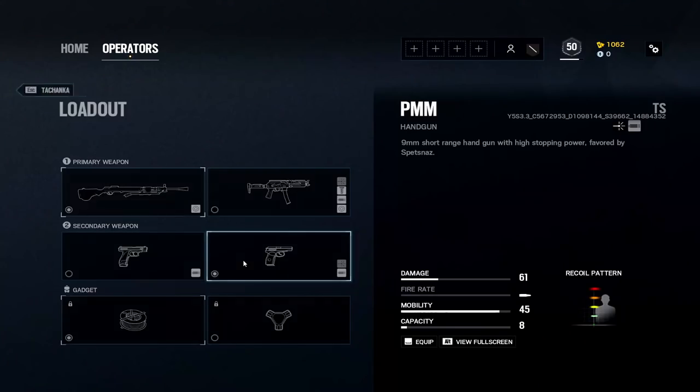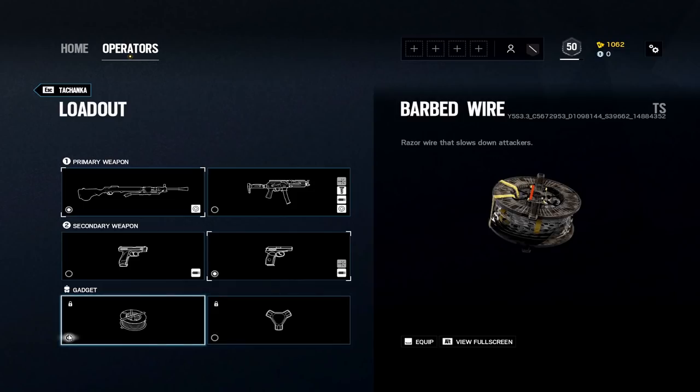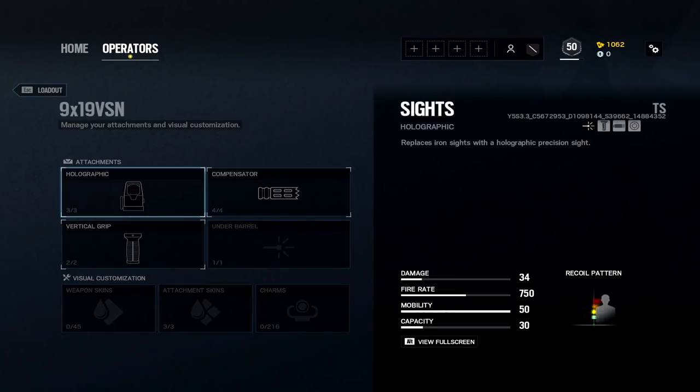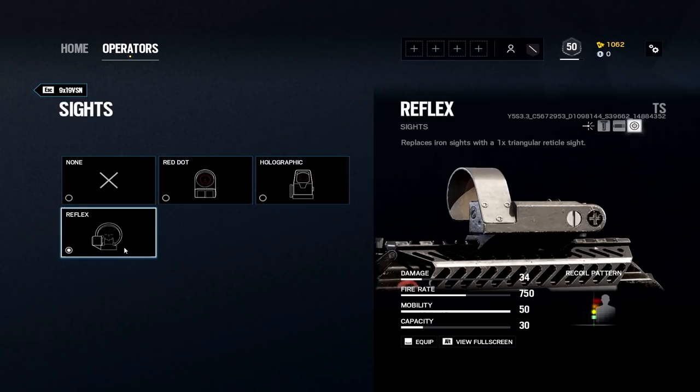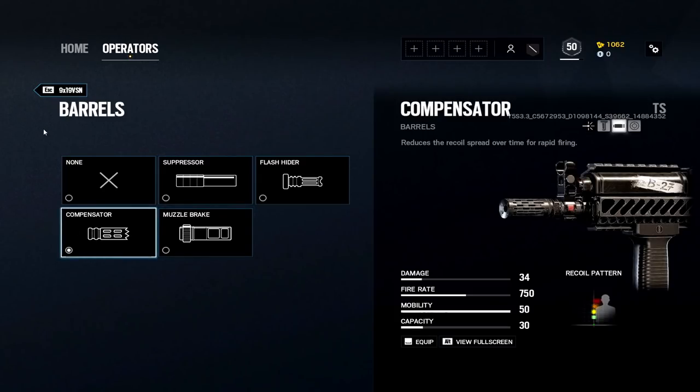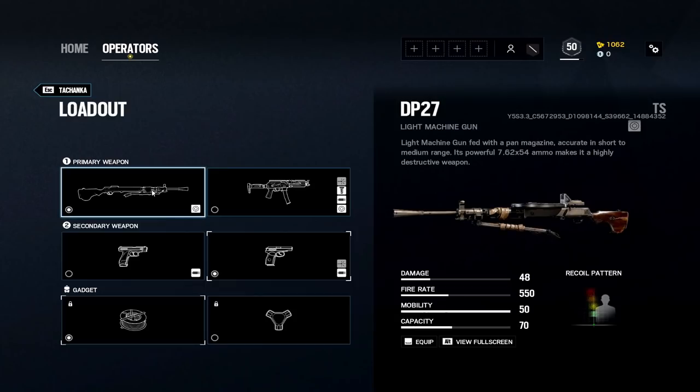With the new Tachanka you get the choice between the DP-27, which is the new weapon - it's really just his turret but you get to hold it - so you're going to want to pick that one most of the time. The 9x19 is also a choice, that's Kapkan's weapon, and it's pretty good, but it doesn't really compete with the DP-27 due to the high damage. The DP-27 has quite high damage at 48, though it still takes three bullets to kill. With bullet drop-off it's still advantageous to have more damage, but it's not super overpowered.